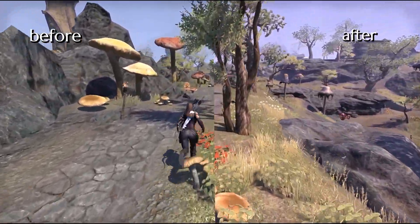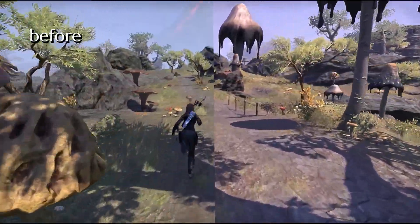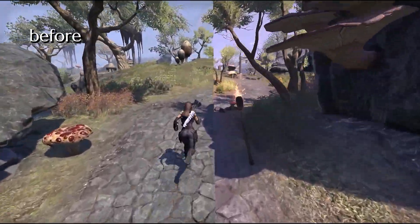So adding ray tracing to my game is one of the big changes. But the other major change my reshade makes is to color. The changes to color are not super significant, but I do think they make the game much more pleasing to look at.